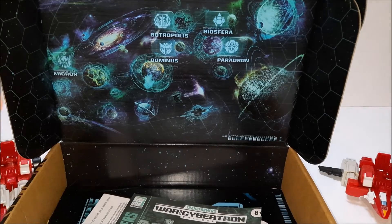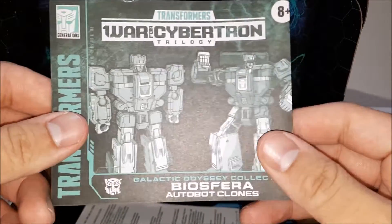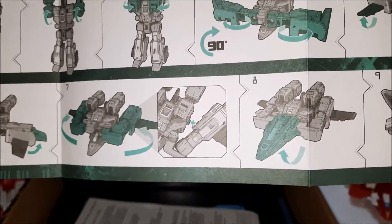Inside you get the plastic that they come in — they're already transformed when you get them. The instructions for them, for Fastlane and Cloudraker, pretty much.